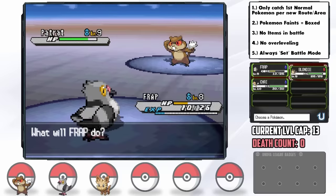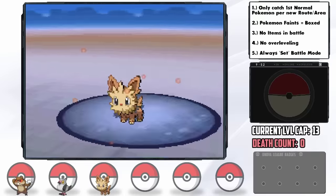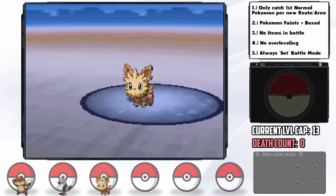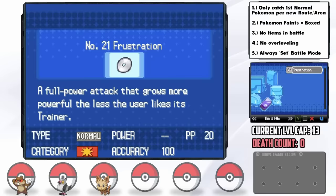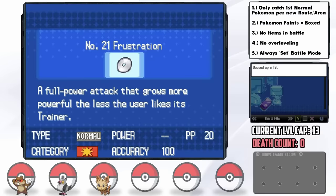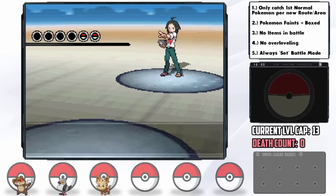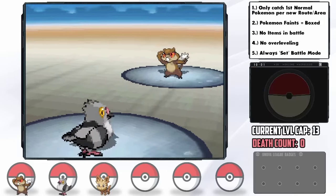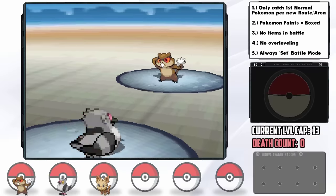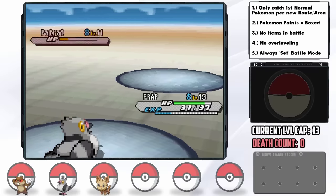Frap does great in the gym with both Growl and Leer, rendering enemy Pokemon ineffective and setting up for Blondie to take them down, though we had one very close call. Before the gym leader, I teach all three Pokemon the Frustration TM and attach Oran Berries. The first gym leader is Cheren, and his team can be scary with Workup. He leads with Patrat — I send out Frap, use Growl, then hit with Frustration for huge damage. After he uses Workup, another hit KOs.